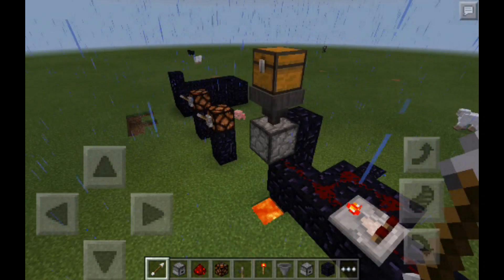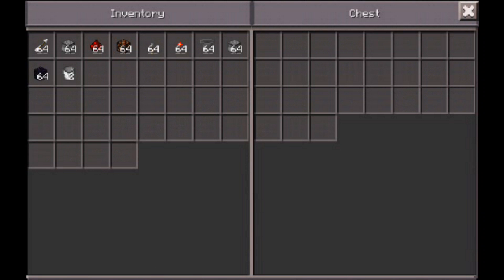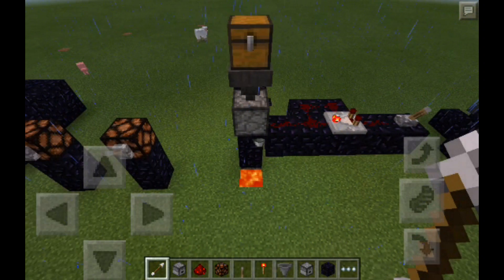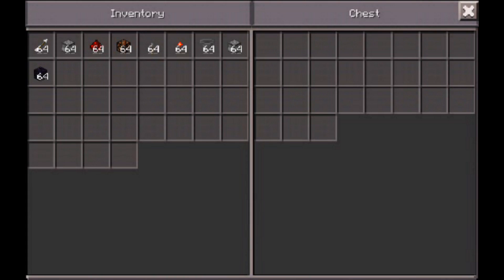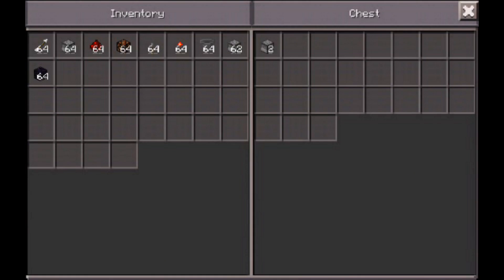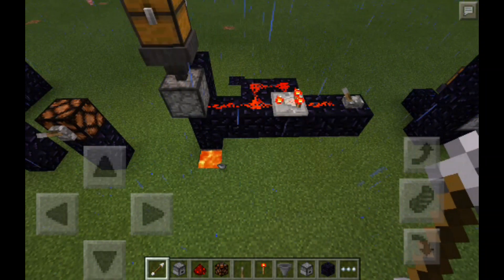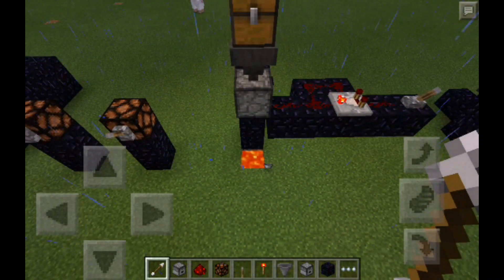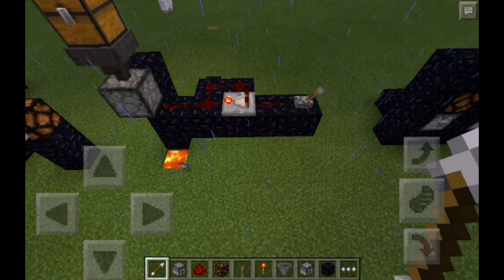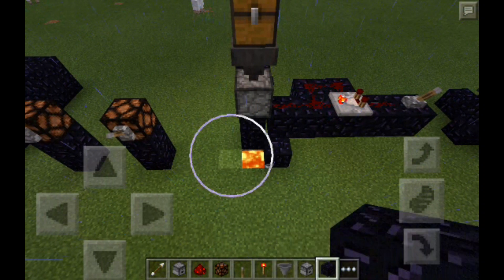Here is a trash disposal unit. You pretty much take these two buckets — boom, take one down there. Put it here, and that actually keeps it on and detains it from going anywhere when it's on. Then it will eventually send items into the lava — boom, as you can see right there, it sent it to the lava.